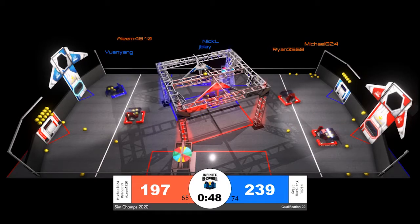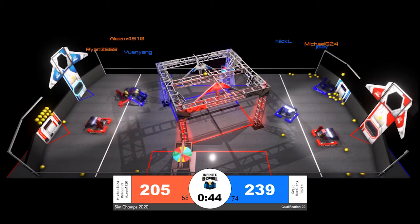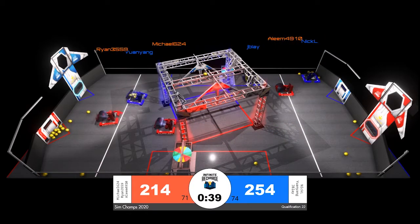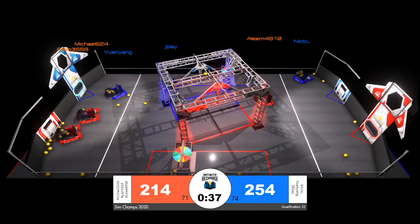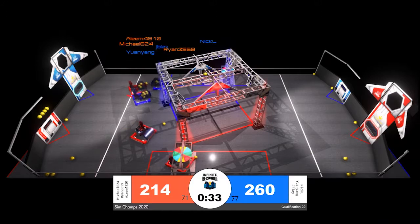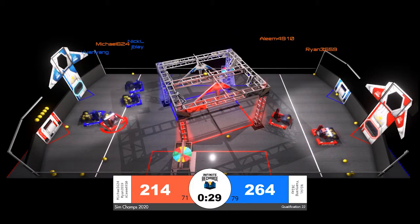We do see a little bit of defense between red and blue down by the red alliance sector. If red chooses to play defense in their sector, they can only be in contact with an opposing robot for five seconds. It looks like one of those red robots — Aleem — was respawned back onto the initiation line for the red alliance after a collision where they were held up against a member of the blue alliance.